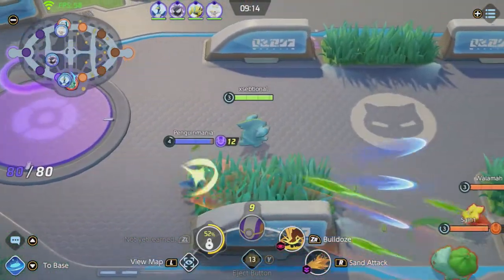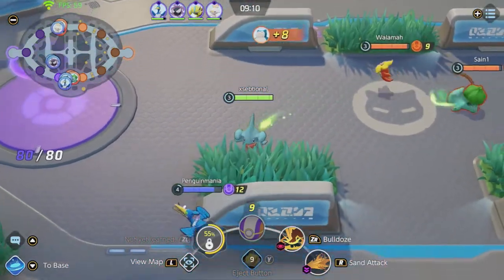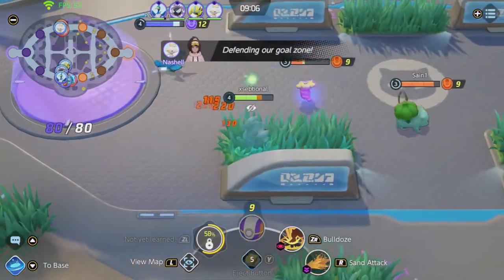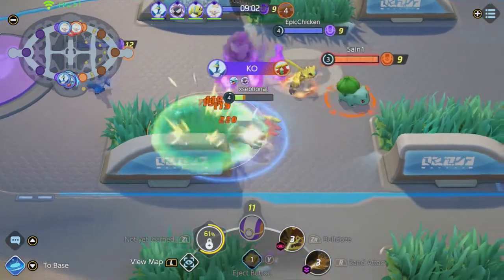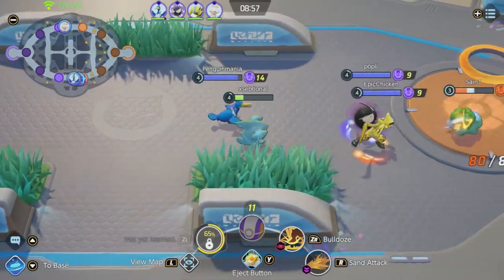Use bushes to hide in — ambush Pokemon or recall. Bushes are very handy because they make sure the enemy can't see you and can't hit you with basic attacks. If a ranged Pokemon like Pikachu is using basic attacks and you go into a bush, he cannot hit you anymore. The only way you can hit a Pokemon in a bush is when you are in the same bush as well.